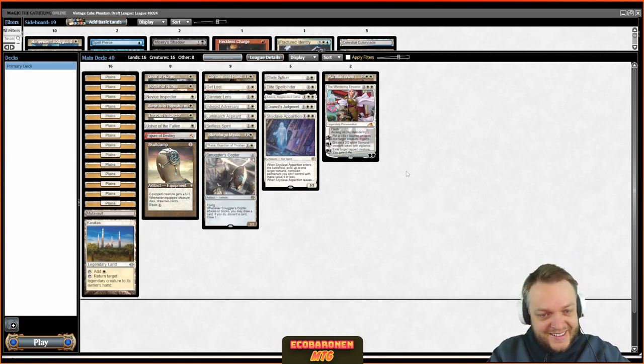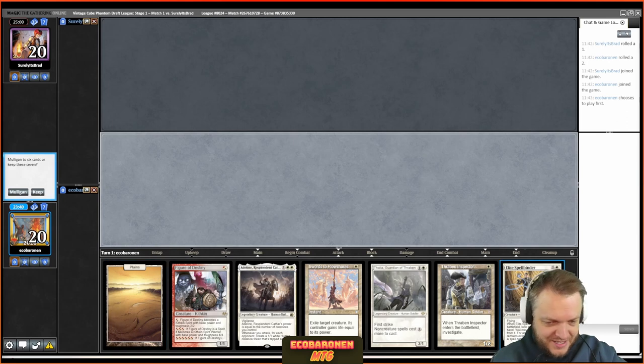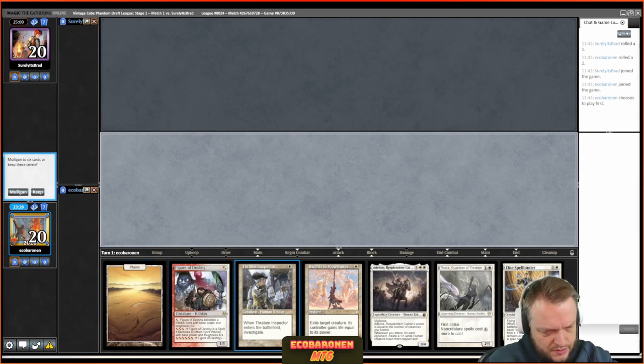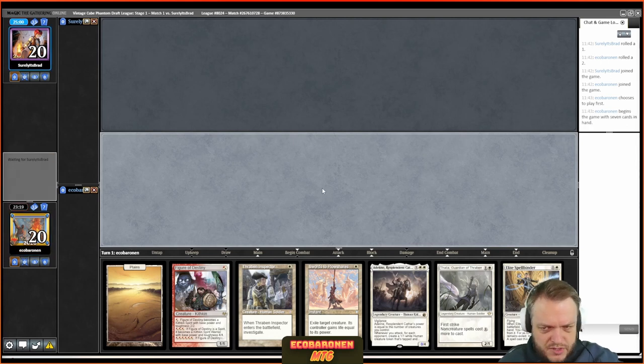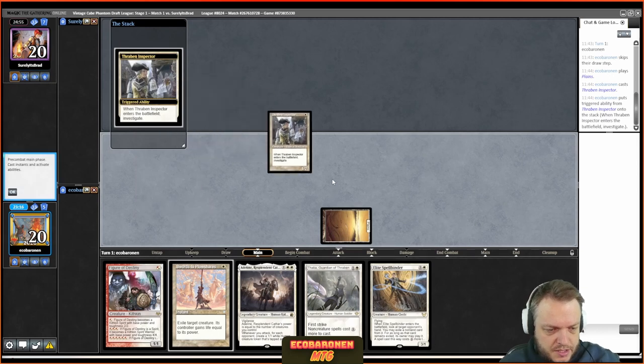Round one is upon us — I'm on the play with perfect mono white, but this opening hand has one land and I can't keep it. Do I have enough one-drops to stay afloat until the second land arrives? I can go turn one Thraben, turn two Figure, turn three Plow the opponent's creature. I believe when I find the second land I can play Thalia. Maybe that's a good hand — I'll give it a go.